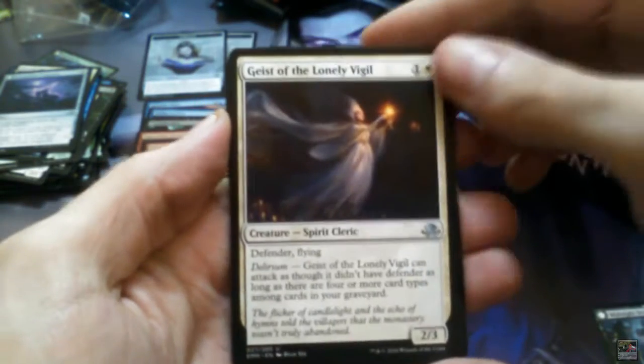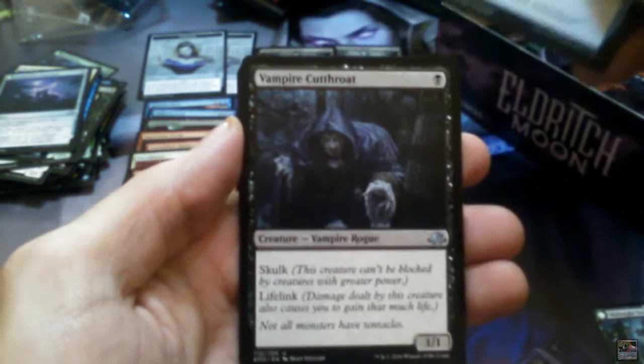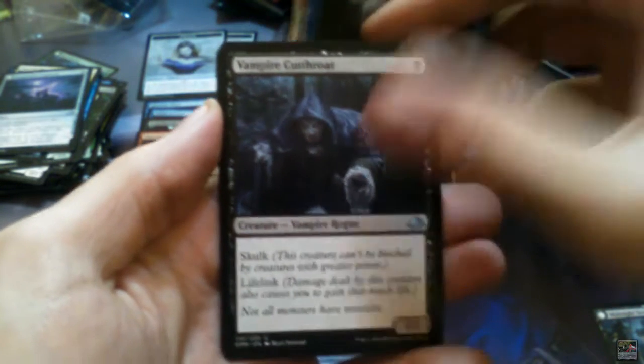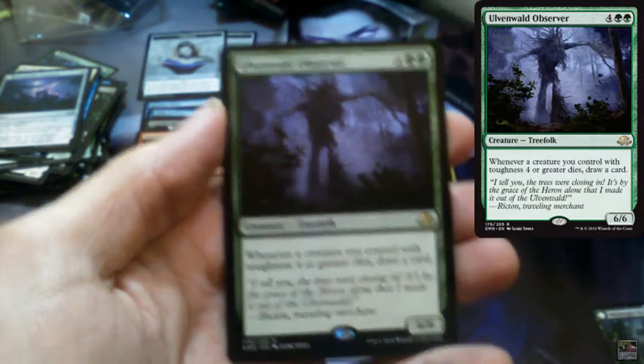Geist of the Lonely Vigil, Scour the Laboratory, Vampire Cutthroat, and Ulvenwald Observer.